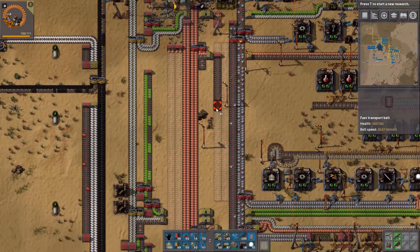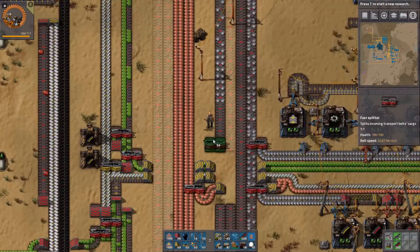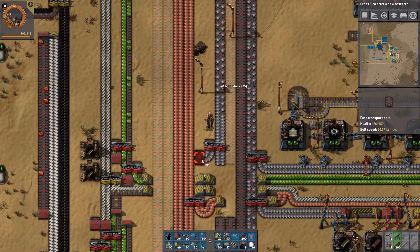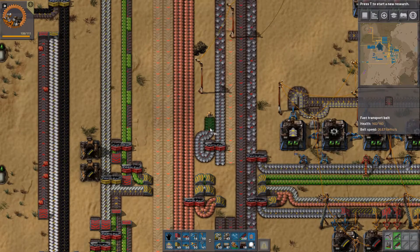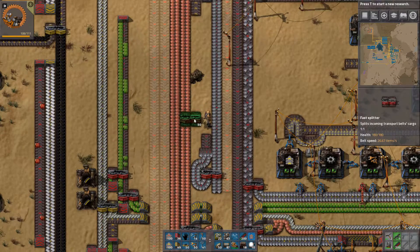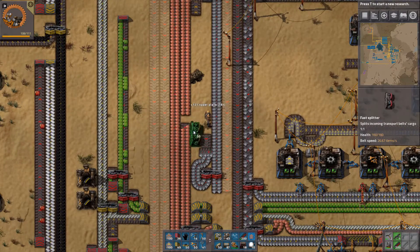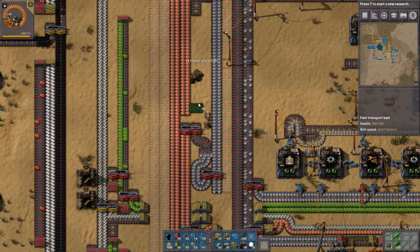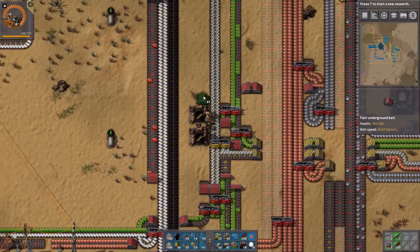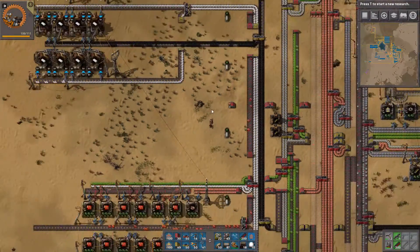For now it won't matter if we don't get that much because it's going to even out by itself. I'm going to make one belt with both of the materials here, so I'm going to merge them. Let's move this one down — tunnel, tunnel. This looks nice, I like this.